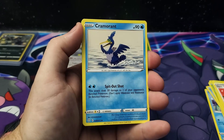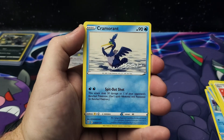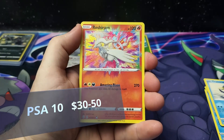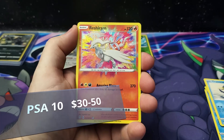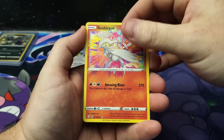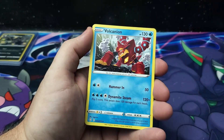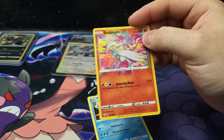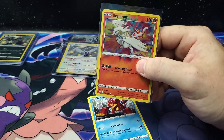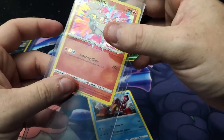Come on, full art shiny, full art Charizard — I called it ahead of time. Cramorant, what do you have behind you? Is it a Charizard? Can it please be a Charizard? A Rillaboom Amazing Rare — I will take that all day! Two Amazing Rares today! And behind it, a Volcanion — I will take that. Two Amazing Rares today, three shinies, a V-Max, a full art trainer, and a reverse holo rare.